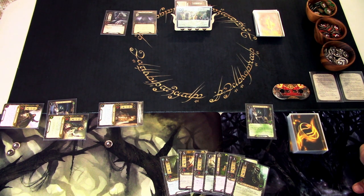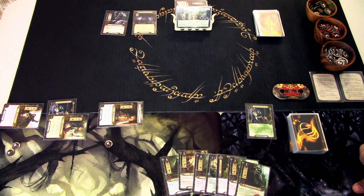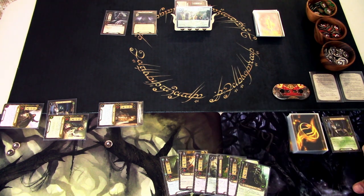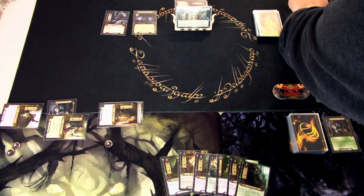We reveal an encounter card — it is Wild Warg. It won't engage us yet, but we're at 5 threat against 5. I want some progress done, so I'll discard Protector of Lórien to go 6 versus 5, adding one progress token to the quest.